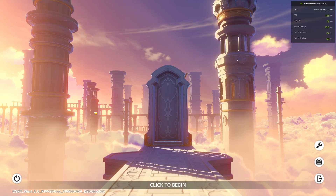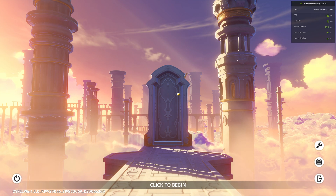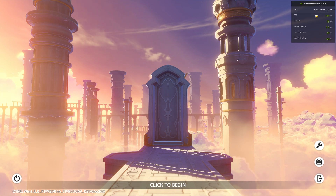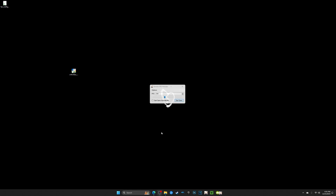As you guys can see in the top right corner, my FPS is indeed at 138 frames. You can tell right off the bat that the game is unlocked and is using its full refresh rate. To make sure that the tool is working before I end the video, as you can see here it is showing 144 FPS in the game.